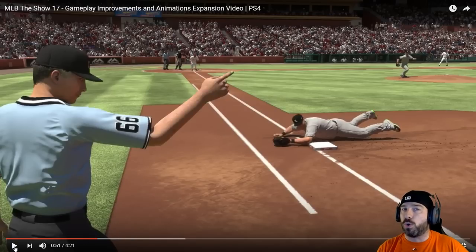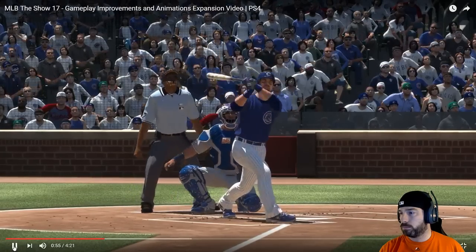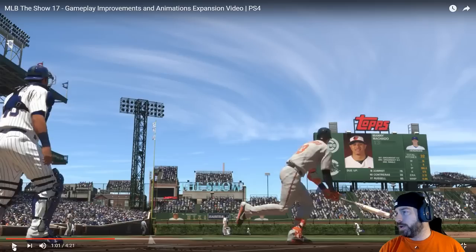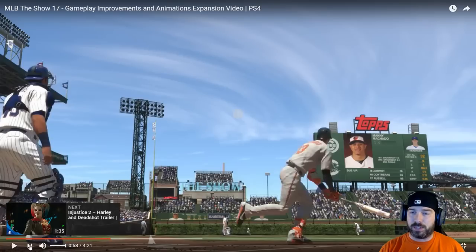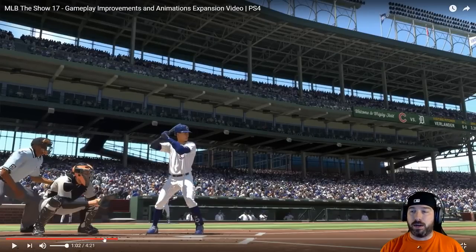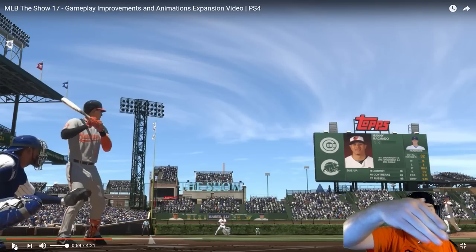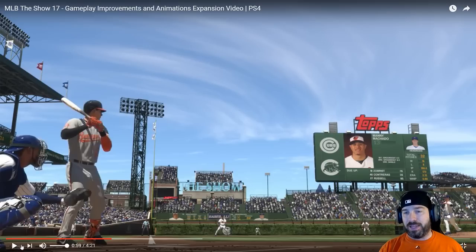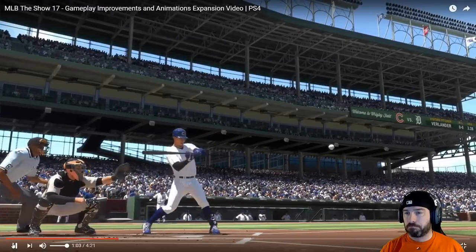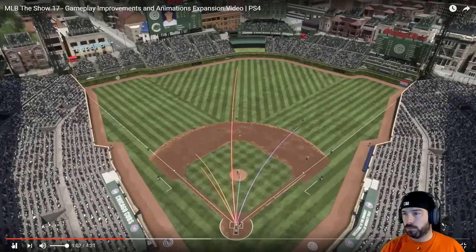Flight path physics is tuned using real-world video and measured home run distances to accurately model the path of flight. Temperature and altitude effects are included. Watch this ball path as it travels off Machado's bat — that last year is an out, a line drive out to the left fielder. Look at the top spin, the spin towards the line — that doesn't happen last year. MLB The Show 17 has the most dynamic hit variety ever in the franchise, with hundreds of thousands of new possibilities.